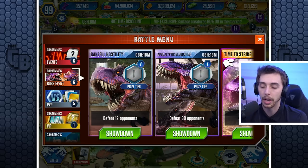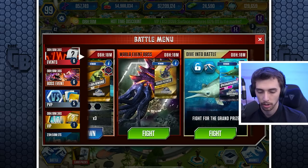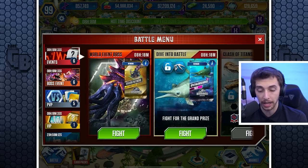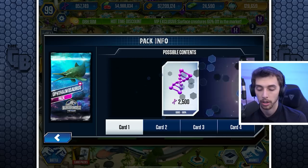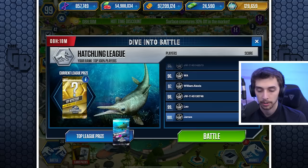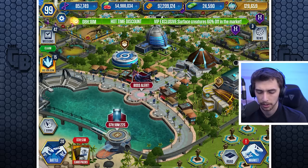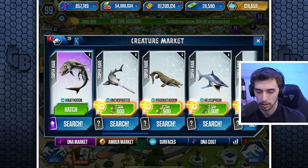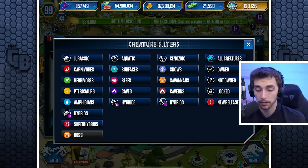There's a tournament going on right now for Althalmasaur — I don't even know what that is. Have I got it unlocked or did I sell it? Althalmasaur — is it a surface or a reef?